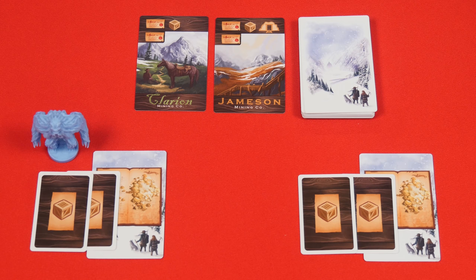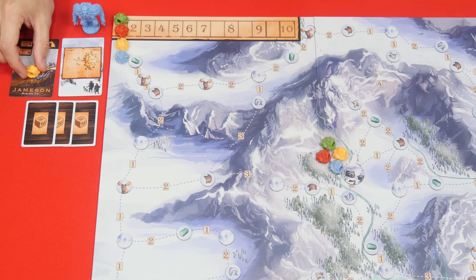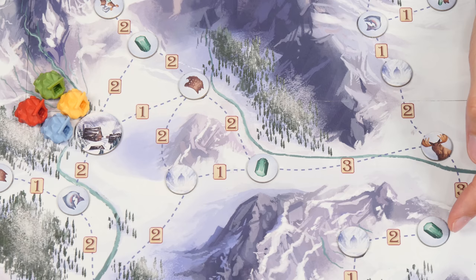Also with two players you can bid any number of times going back and forth between the players but must always increase each bid by at least two dollars. For the second step of a turn the active player may now build any number of mine pieces sitting on cards they own. This could be mines they just won as the active player or ones they had from a prior bid. Mines can be built onto any space of the map with a token assuming the player can pay the cost. That cost is calculated by tracing a path back from where you want to build to the closest mine of the same color, and then counting the path costs along the way which are these printed numbers.